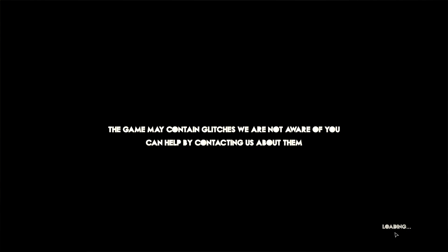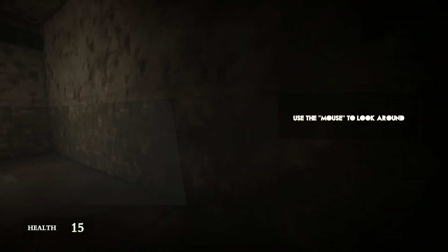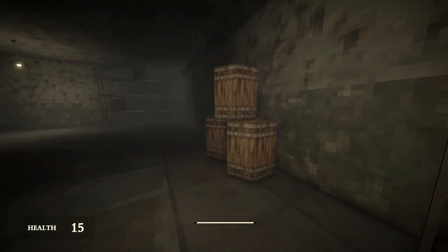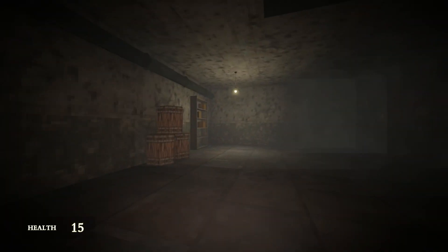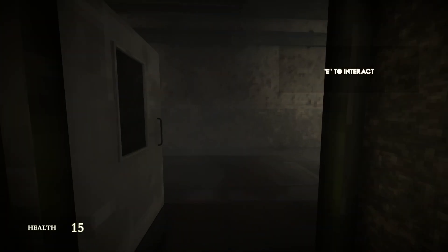Game may contain glitches which we are not aware of — you can help by contacting them about them. Use mouse to look around. Oh my god, the walking sound too. WASD to move around. I like the sprint meter at the bottom. Flashlight. Of course.